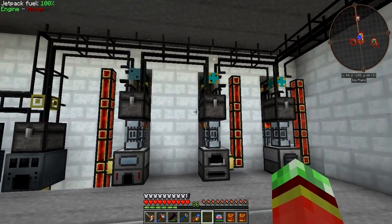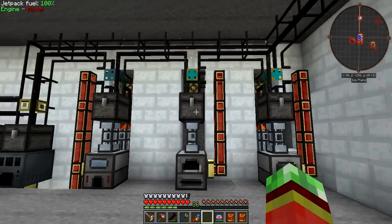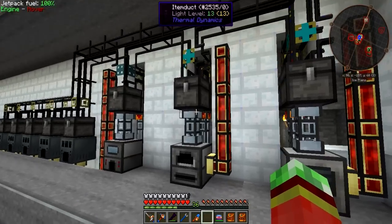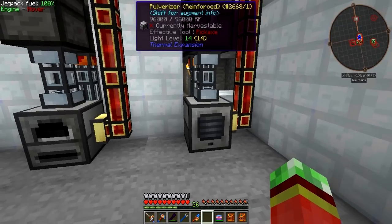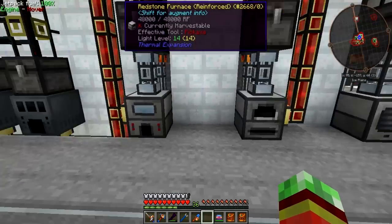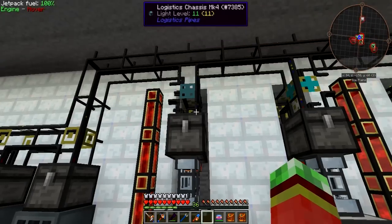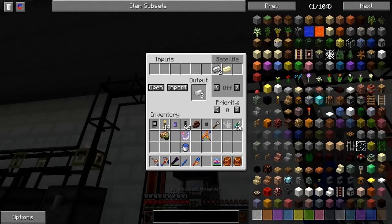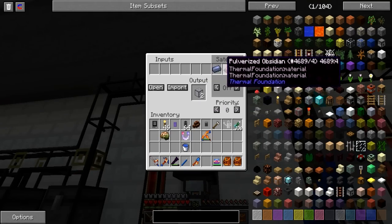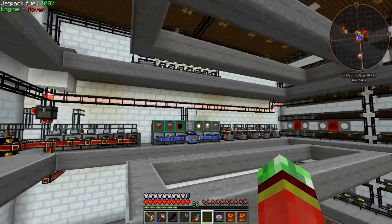This is my auto-crafting or auto-processing for things that need to be either pulverized, used in a retinol furnace, or my induction smelter - for example things like Invar and hardened glass. Pretty cool.